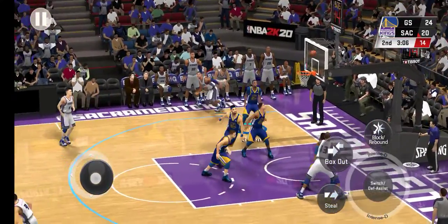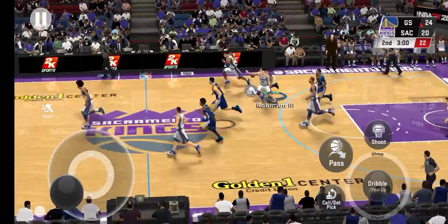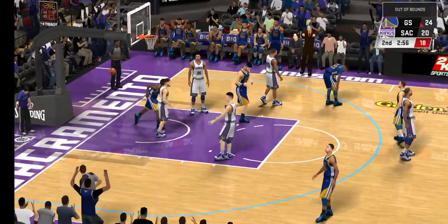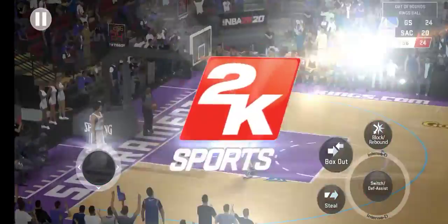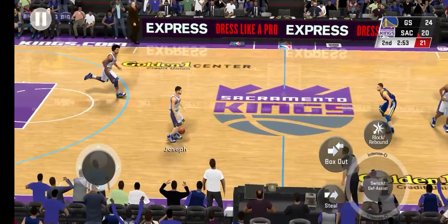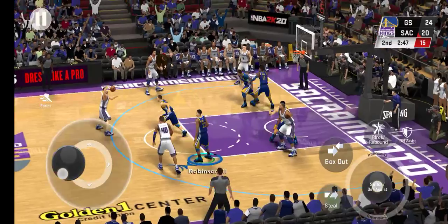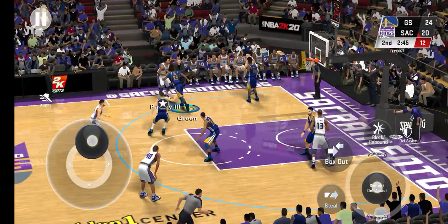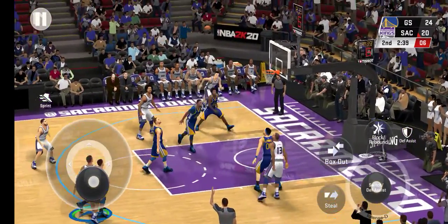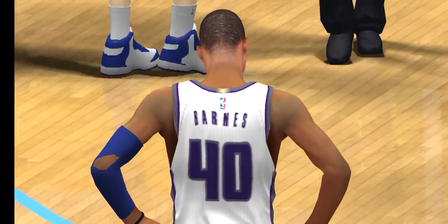Here is Bogdanovich, offensive rebound. Pass to Barnes, it's deflected — stolen by Green. And here's Holiday, out of bounds. Sacramento takes possession. Here's Joseph. Barnes with it. Now here's Joseph. Pass to Barnes, up three. The defense there, guys, was pretty much non-existent. You can't leave a good shooter like that open.